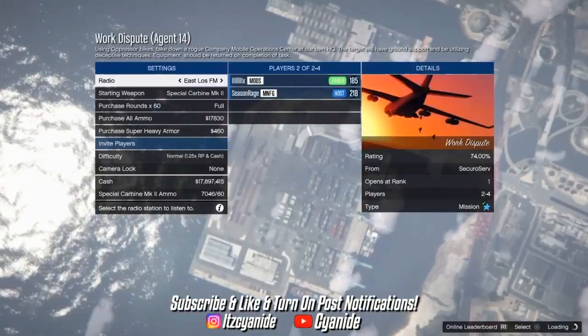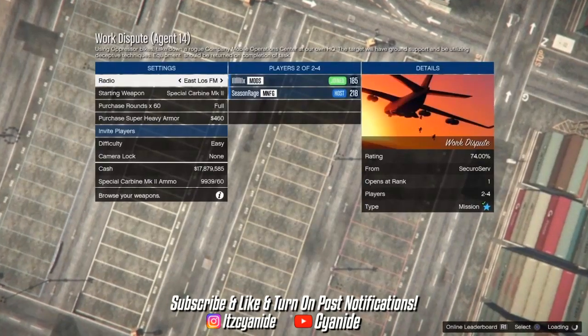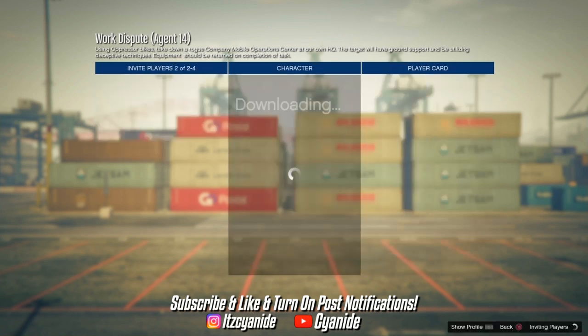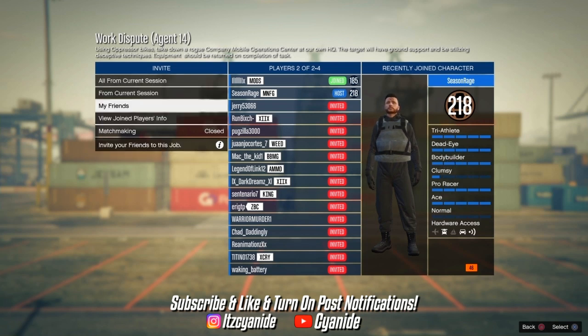For the first outfit we're working on the black joggers. If you don't have them, I'll show you how to get them — skip this part if you already have them. You'll need the Work Dispute Agent 14 mission; if you don't have it, ask a friend to invite you.